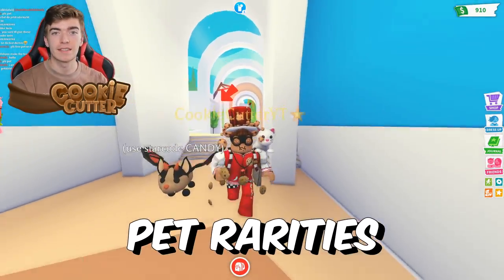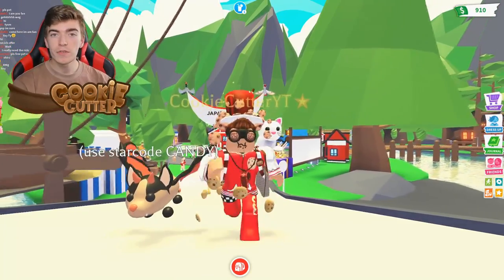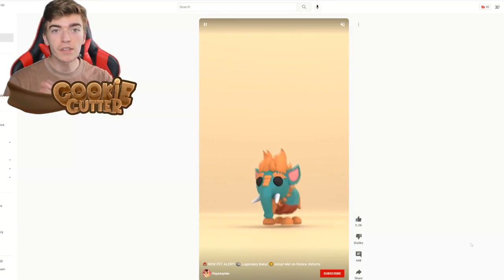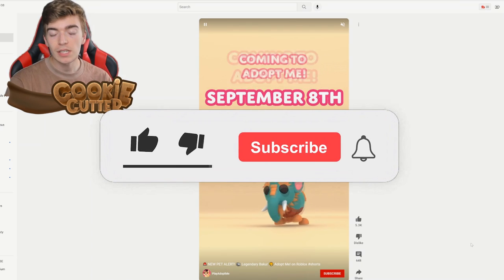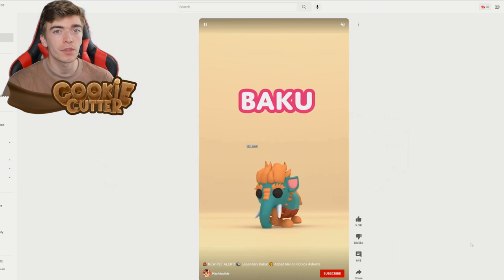Adopt Me's Japan Egg pet rarities. The Japan Egg comes out in two days and we now know what most of the brand new pets coming into the game actually are. Some of the rarities have been officially confirmed, such as one of the brand new legendary pets being the Baku. Today I'm making a list so you guys know what the rarities are.